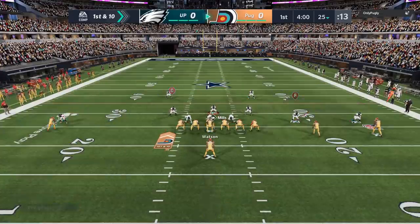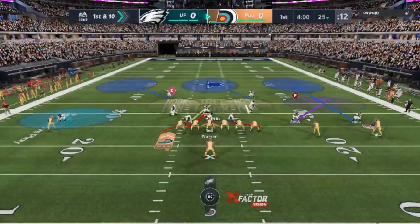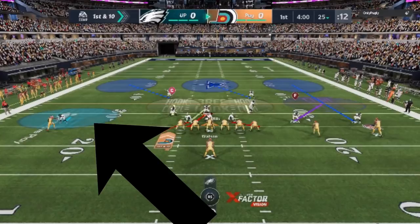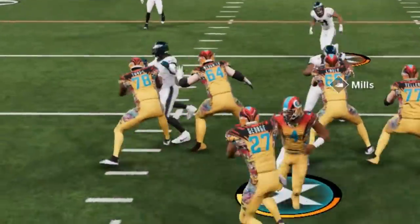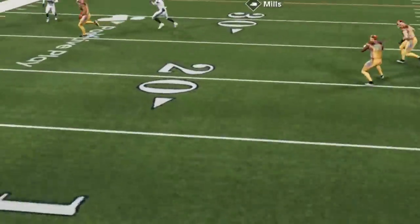It looks like he's just going to drop straight back. But once the play starts, you're going to see that he covers so much more. I also like to typically go over the top coverage so that the hard flat turns into a cloud flat. Look at this three-rec — look how he follows this running back out and basically shuts down the play.